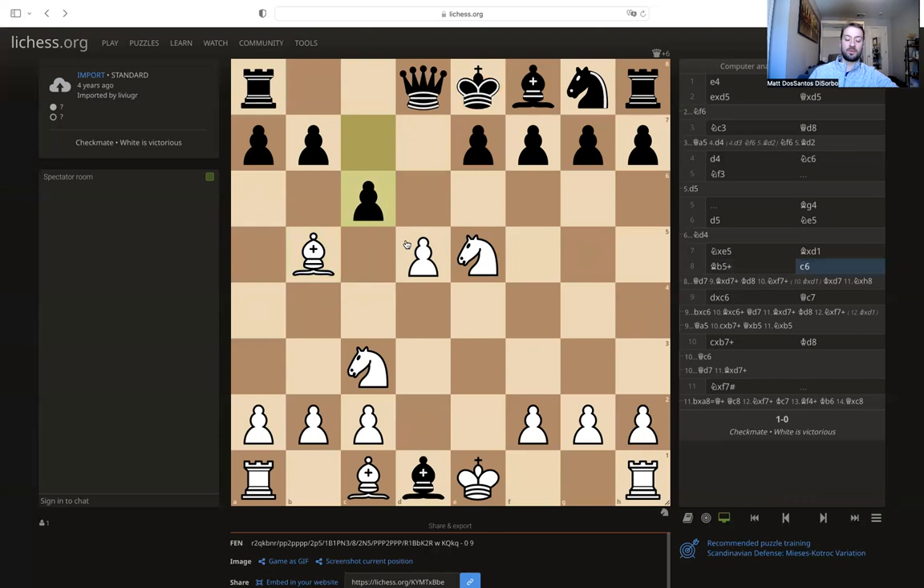Now white takes advantage of his very advanced central pawn, which was allowed to get so advanced because of black's mistakes in the opening. White here just plays cxb6 — taking the pawn and continuing the attack.